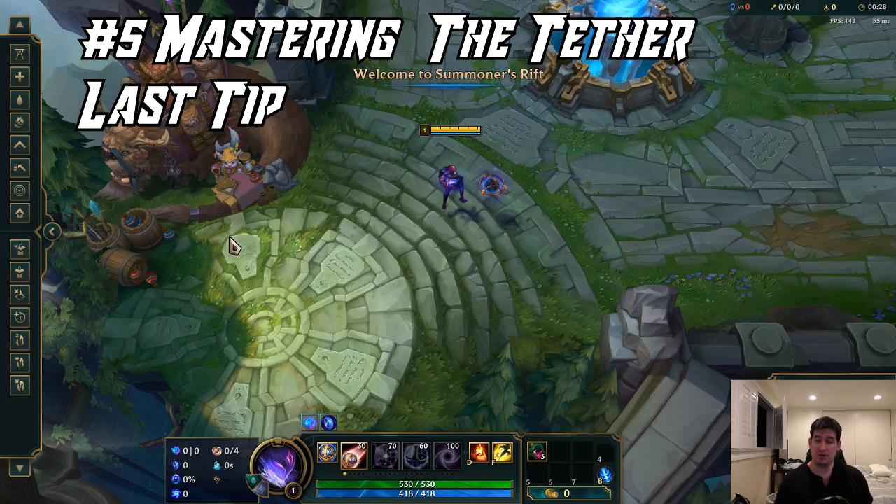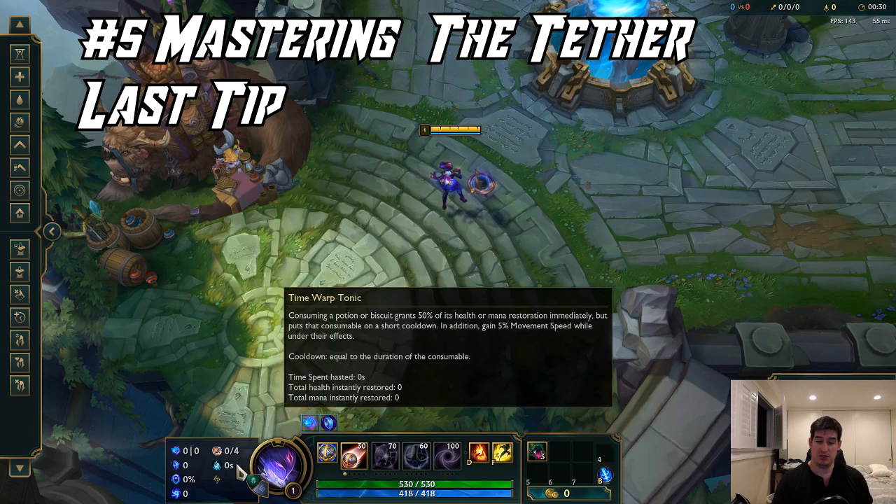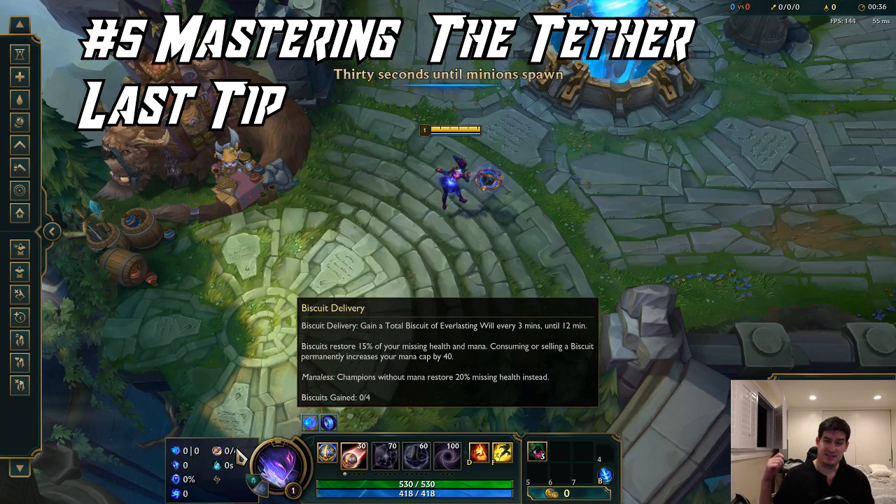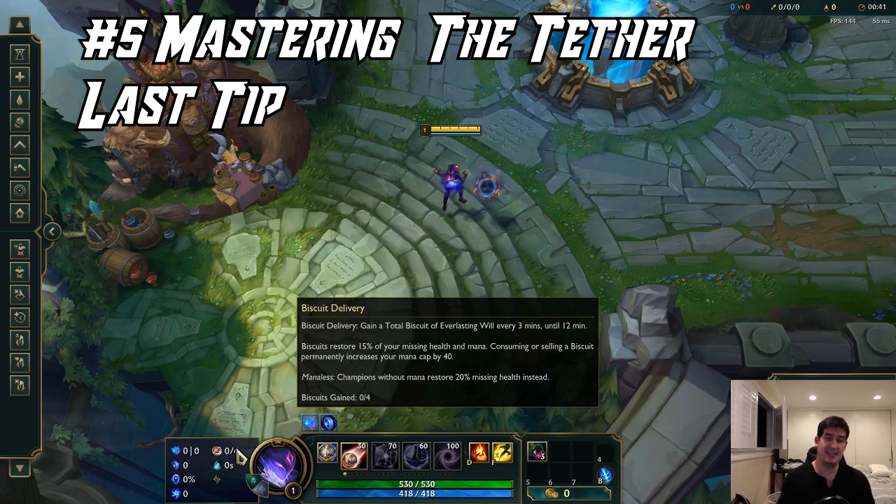My absolute personal favorite is the Corrupting Potion start with the Time Warp Tonic and Biscuit Delivery combo. The way Orianna's kit works is that she is extremely item dependent and can scale extremely hard if you're able to just CS a lot, stick around in lane, and get those experience levels and most importantly gold to get those huge ults in the late game team fight. This will really help you sustain in lane.